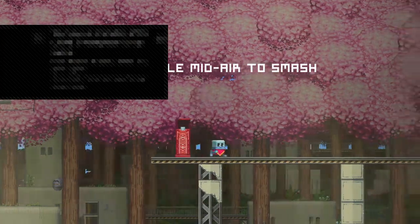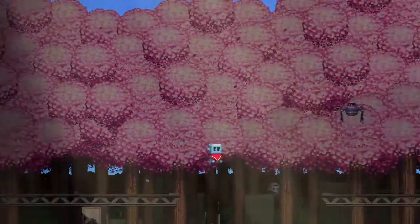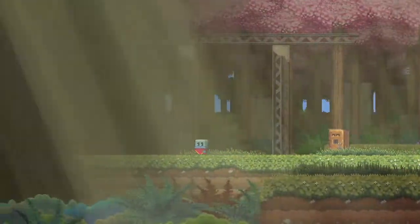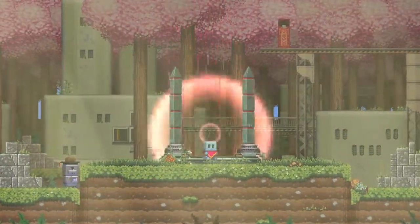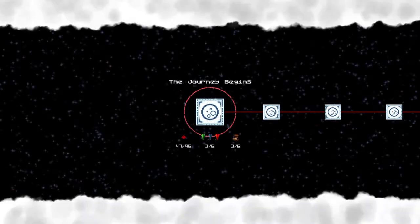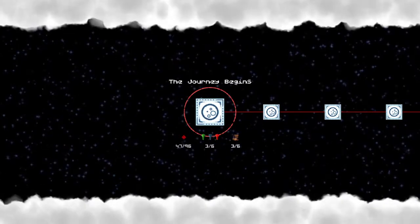Jump while mid-air to smash — I got my new ability. There's a little bit of metroidvania about this game, but not a crazy amount. I say a little bit of metroidvania because I'm doing a lot of backtracking back and forth. That was the first new ability I've gotten — the ability to repair broken robots.